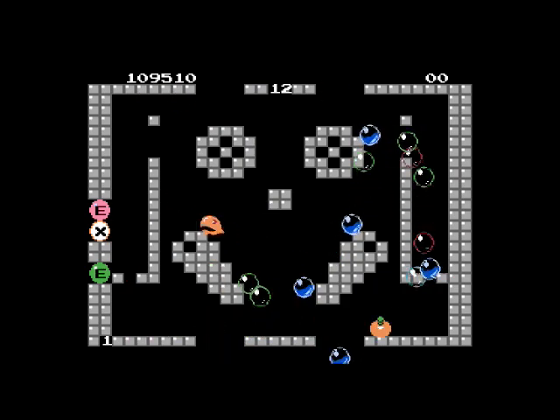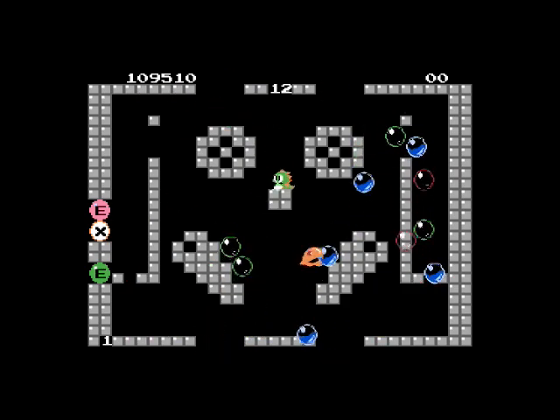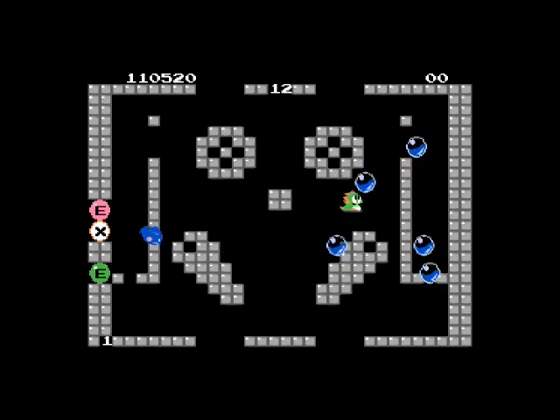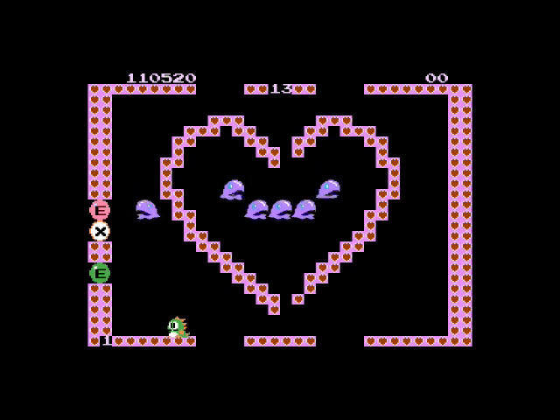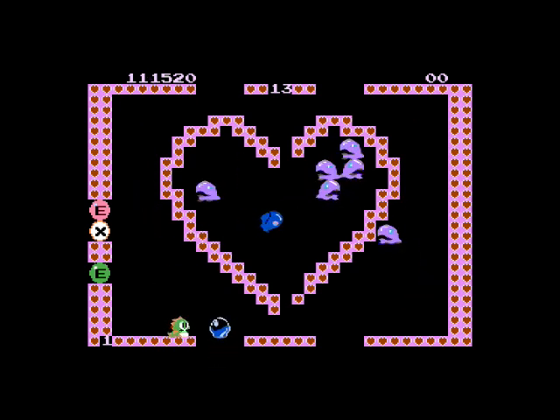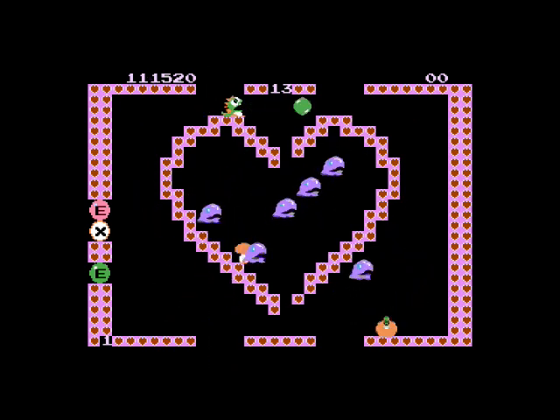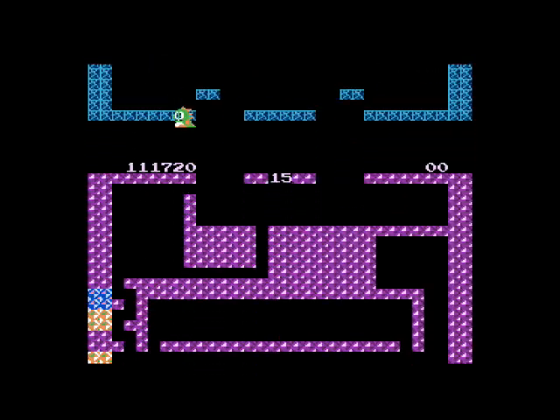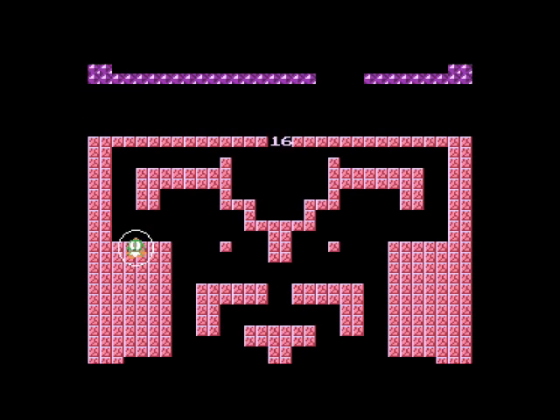You'll notice when you're running out of time or have one enemy left, the last enemy will turn red and go hyperspeed. As you progress in the game, you'll start seeing cooler designs for the levels. You can also get magic bonus items, like this parasol, which allows you to warp five levels.